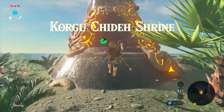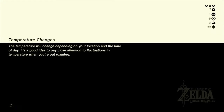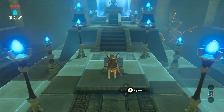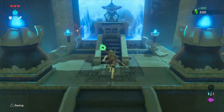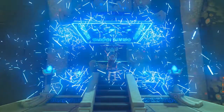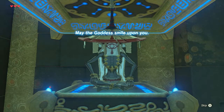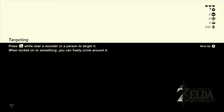You cannot beat it without the Sheikah Slate, because you can't move that thing without stasis, because you cannot push it. You can definitely beat the Hinox one without it, but the one where you have to use Cryonis - you might be able to use a raft or something, but I don't know. Let's go ahead and grab our reward here. 300 rupees. You know what I had to go through to get those 300 rupees? First of all, random boulder - shout out to random boulder for killing me. I had to use so many bombs and stasis to get through that last part. That was terrible, but we did it. It would have probably been first try if not for that random boulder - we were killing it up to that point.